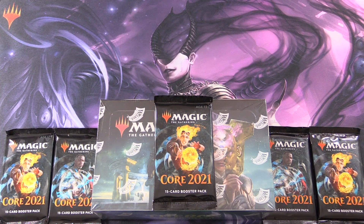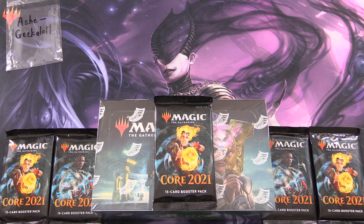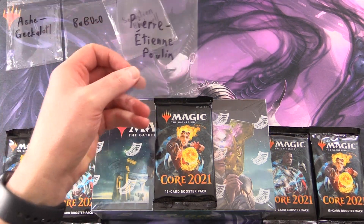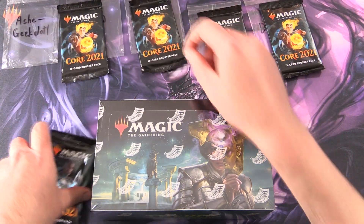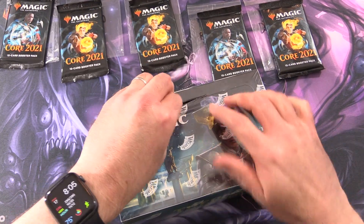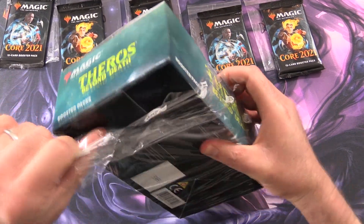Today on MTG Unpacked we're getting stuck into a brand new box of Theros Beyond Death along with five packs of Core 2021 for Patrons. Let's introduce the Patrons today: Ash Geekalodal Barboso, Sebastian Blackwell, Pierre Etienne Poulin, and finally Damon J. We're going to hand out one each and then grab another five packs out of the box, and hopefully today will be the day we pull a Titan.